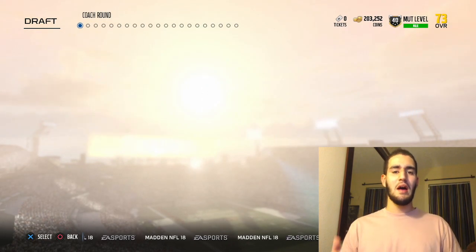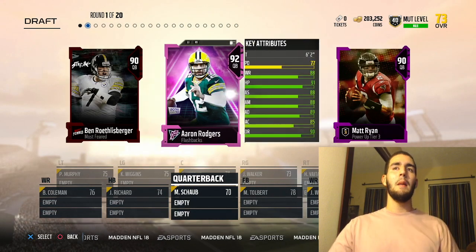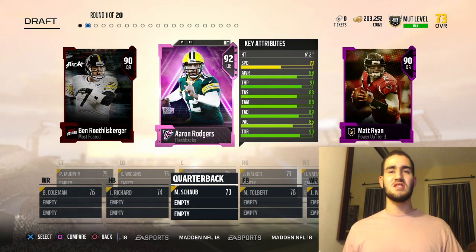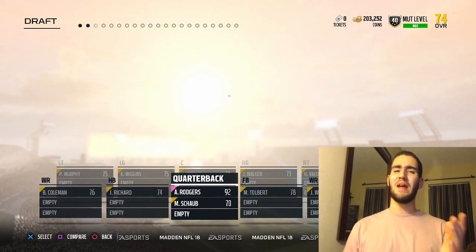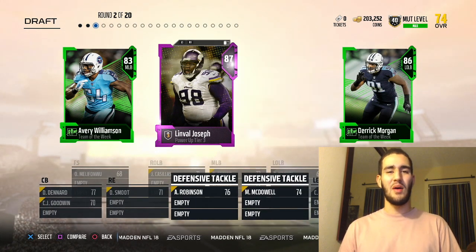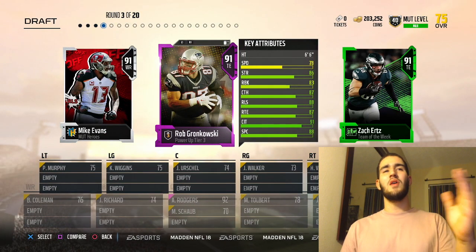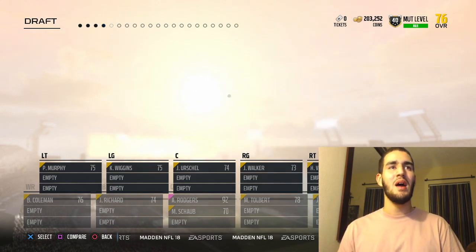In round number one I am going to go with Mike Zimmer because they have the better record. Let's see what they got in their playbook. Right here I'm taking Aaron Rodgers, the highest overall. I normally don't like Aaron Rodgers — he takes a while to throw — but I'll take him. Right here we are going to take Gronk because Gronk is one of the better tight ends in the game.